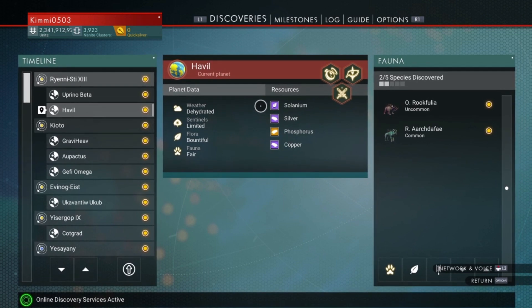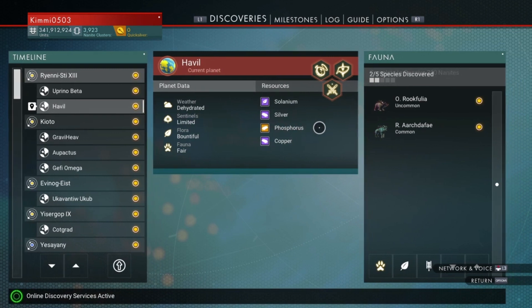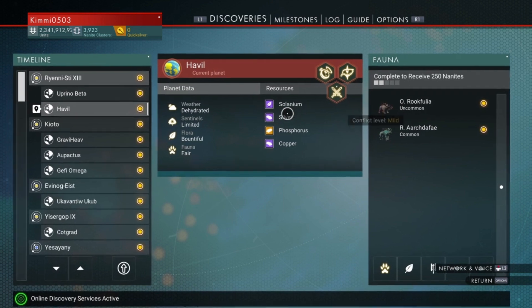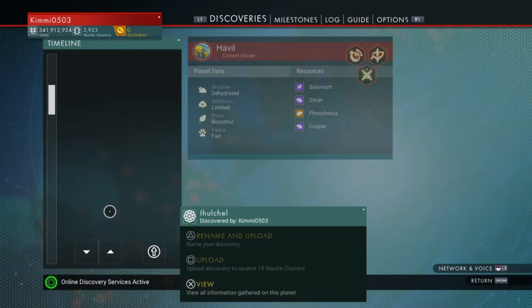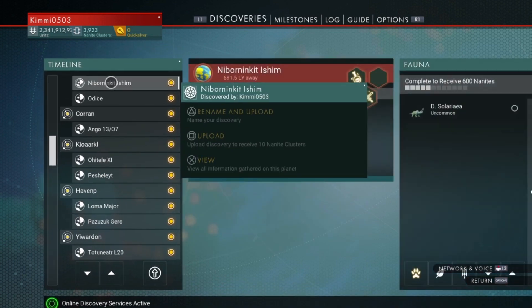It shows that we have Solanium and it also shows another indigenous mineral, phosphorus. Where you have phosphorus you will have Solanium, and it differs from cactus flesh which is found on desert type planets.